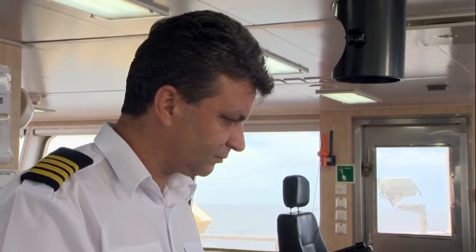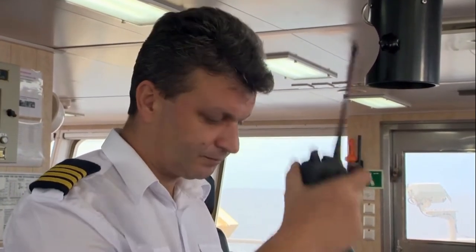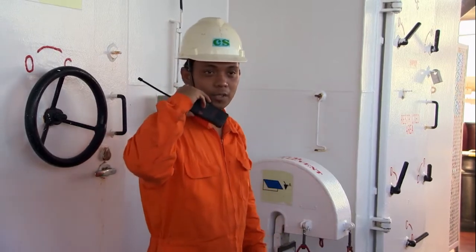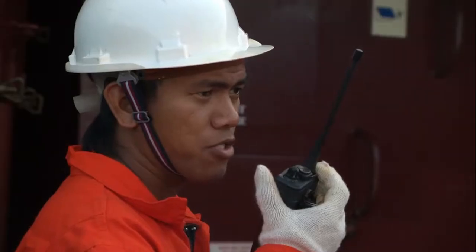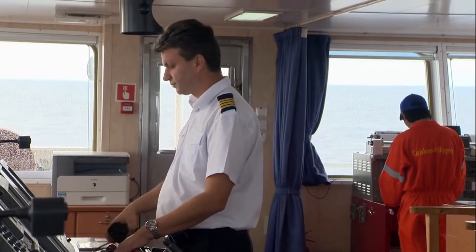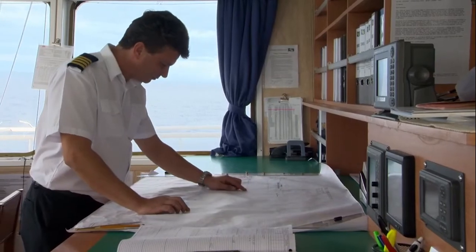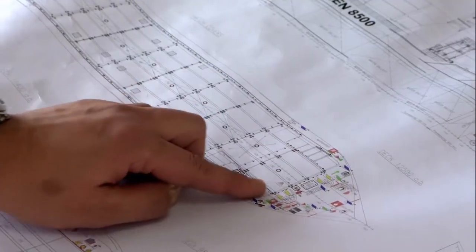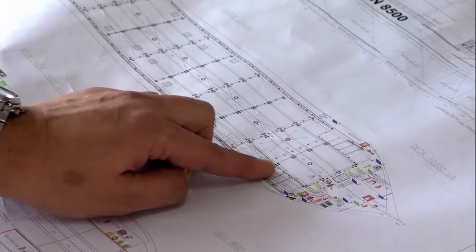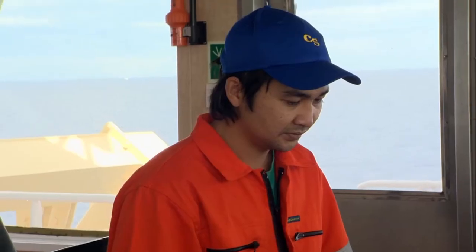As the person who has ultimate responsibility for the lives of everyone on board the ship, the master may well feel under stress, particularly if there are a lot of things happening which are competing for his attention. To help with this and allow him to focus on the fire — which is the most important thing he has to do — if possible, the allocation of crew to the various parties should include another officer to work with him on the bridge.